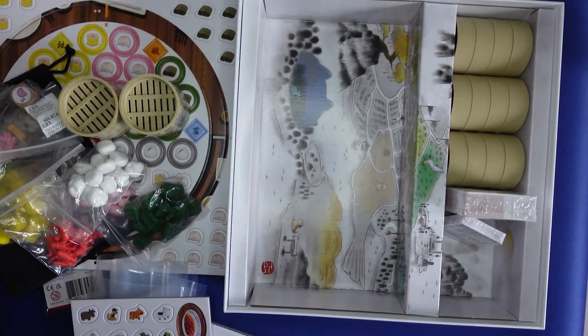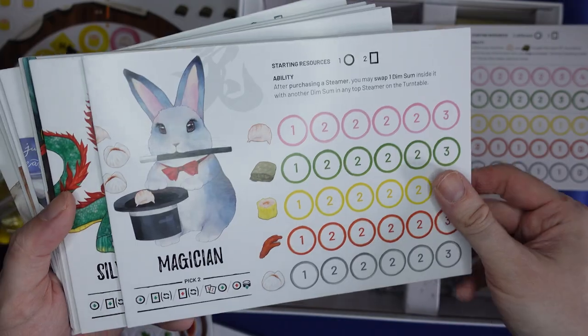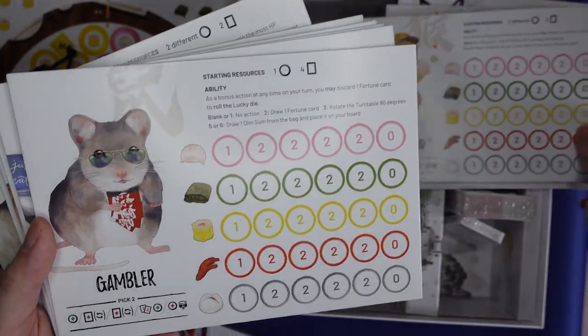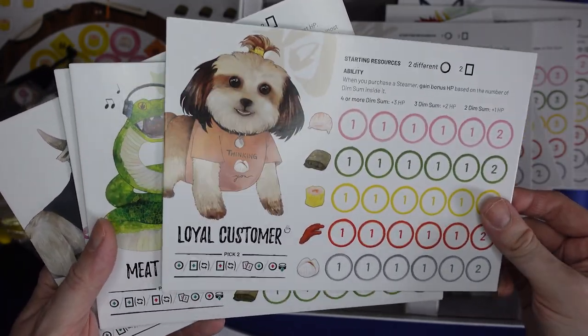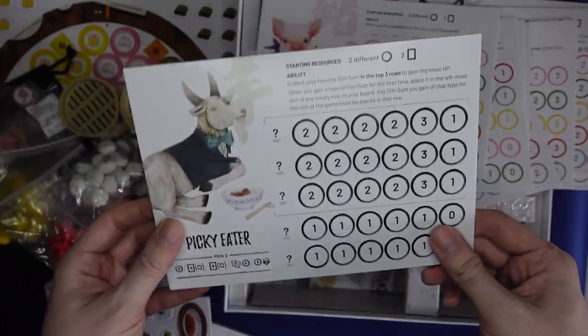We've got different types of player boards. So we've got: Seafood Lover, Magician, Silver Spoon, Angry Customer, Naughty Kid, Gambler, Speed Eater, Grandpa, Low Customer — oh, he is so cute — Meat Lover, Food Blogger, and Picky Eater.